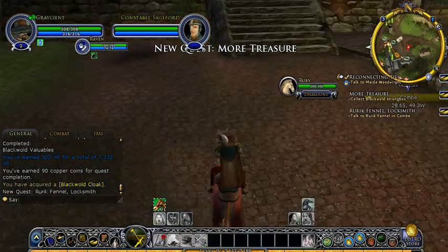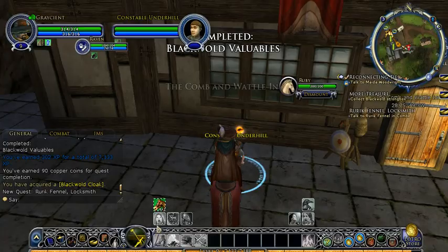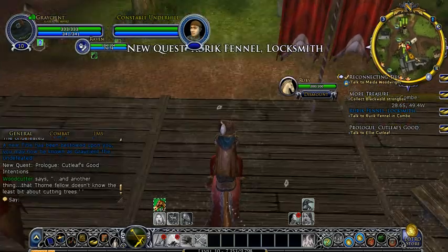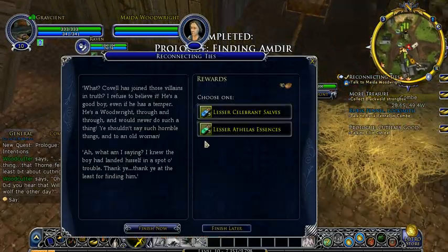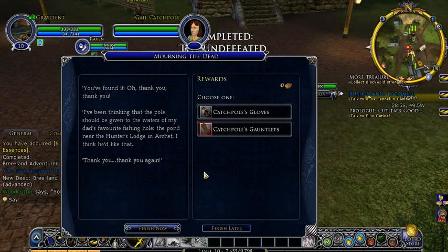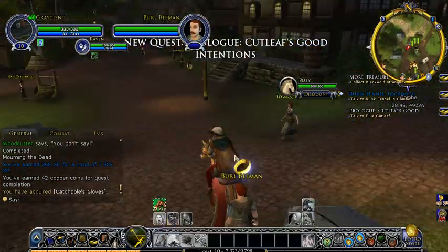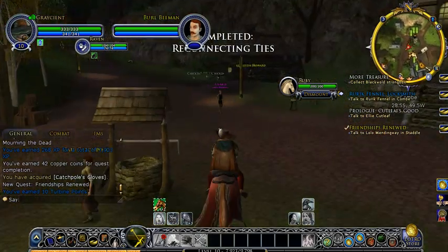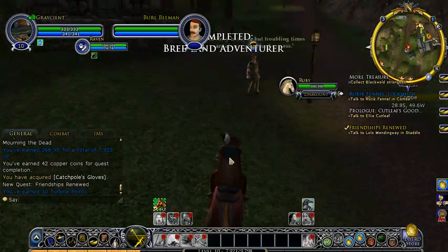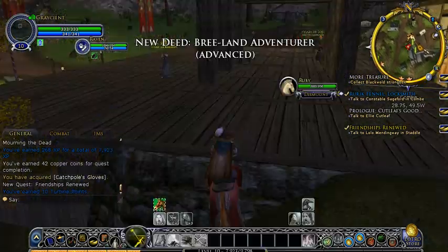Turning the quests back in - I should be pretty much level 10 by now. Turn in all these other quests too. I'm going for health instead of power because Loremaster is really squishy at low levels. You've got way more survivability at higher levels, but just not at low. Let's go see what we've got at our trainer for level 10.